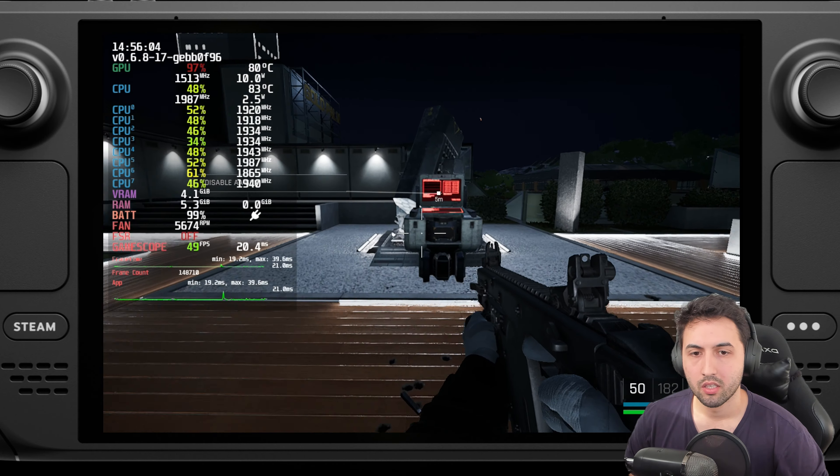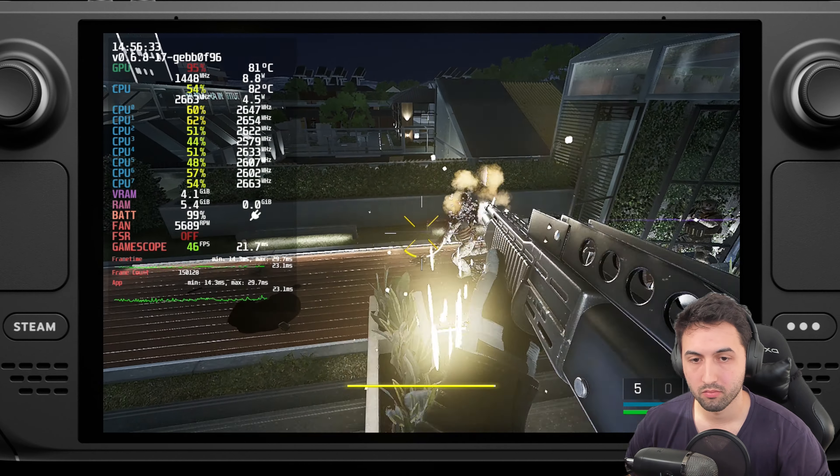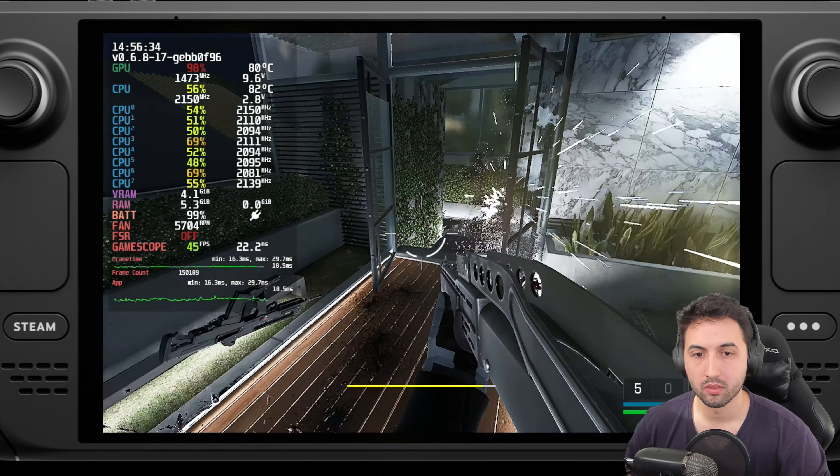So this is a 40 fps target now at native resolution — more pixels if you want them. Let's get the shotgun out for maximum carnage. As you can see it's above 40 most of the time. Shouldn't be a big issue. You could even crank shadows to high if you wanted to.